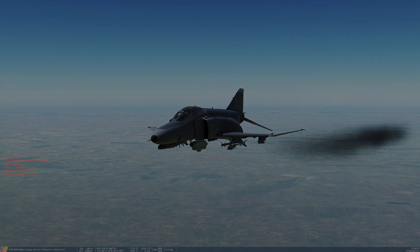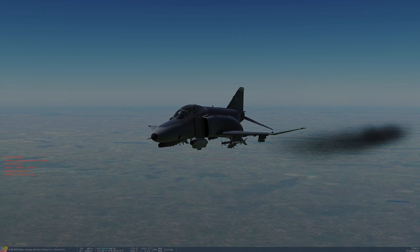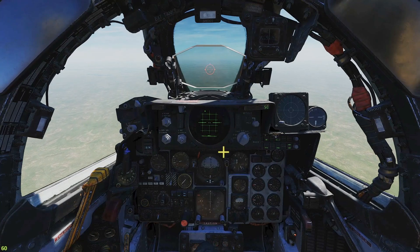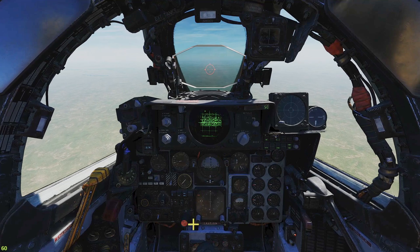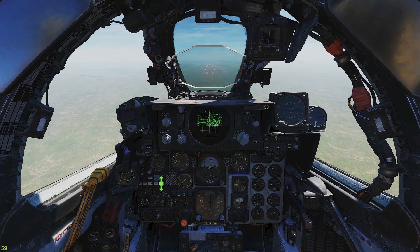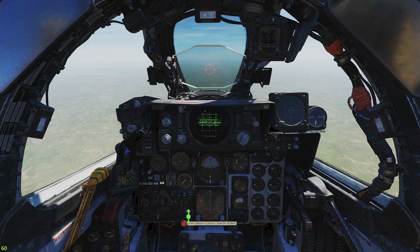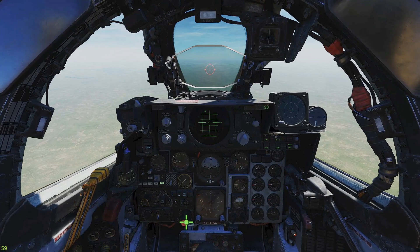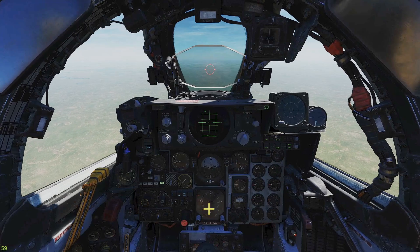Apparently they're too valuable for pilots to just get rid of willy-nilly. If I want to jettison a store from any pylon, all I have to do is select that pylon, rotate my selector button to stores, and push the jettison button.